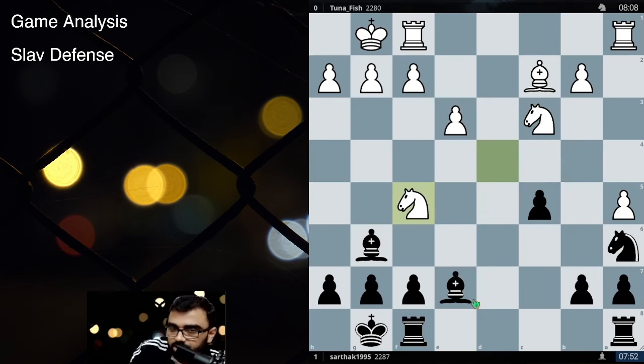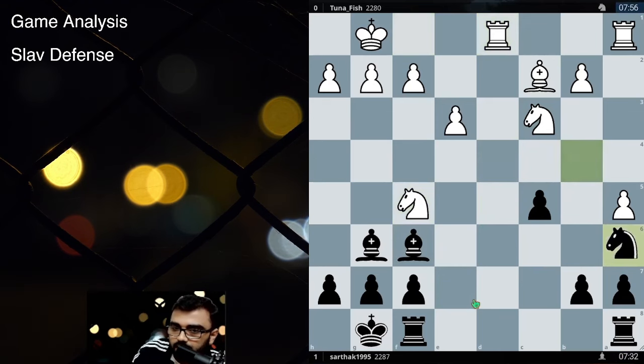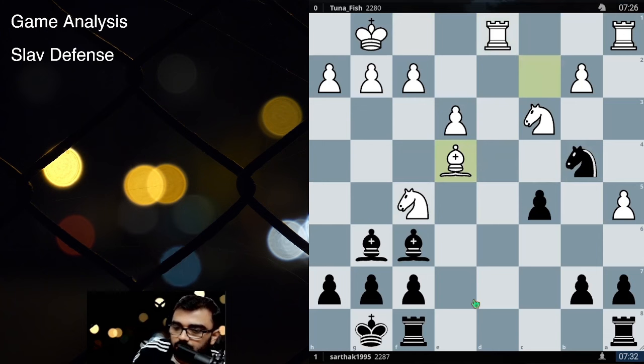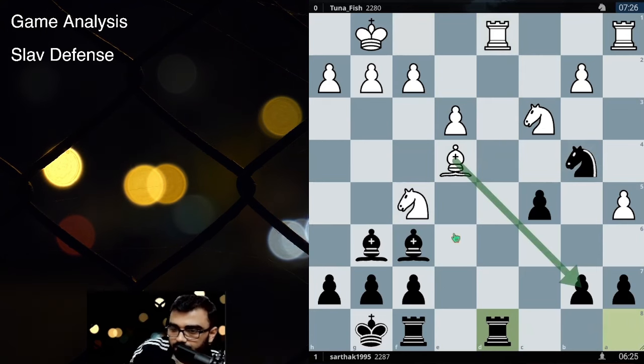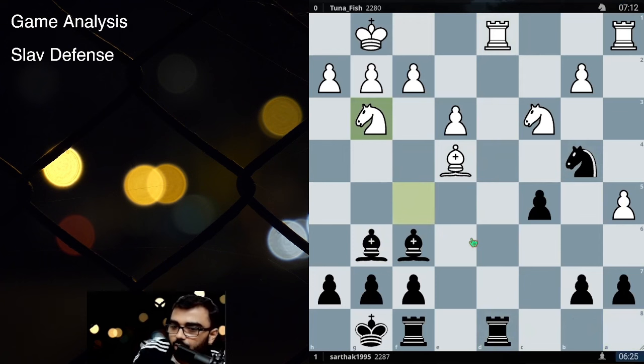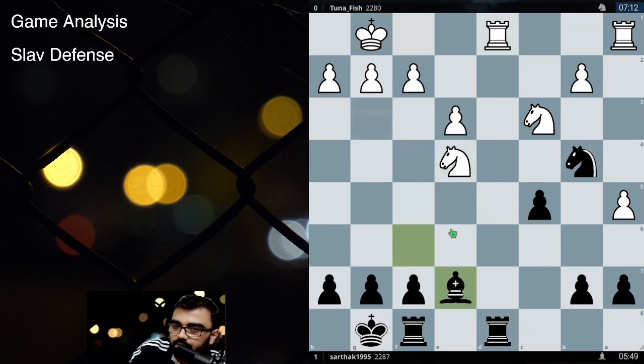Right now my Bishop on E7 is hanging. So Bishop F6, Rook to D1, and Knight to B4 — achieving that beautiful Knight on B4 which cannot be removed. Bishop E4 putting pressure on B7 and Rook to D8. The whole idea is they cannot capture because the Knight is hanging. So the Knight went back and now my opponent wants to capture B7. I took, takes — Bishop is hanging, C5 is hanging, very obvious — Bishop E7 and pawn to H3.